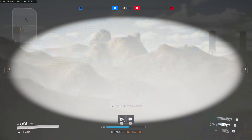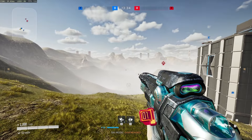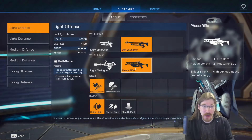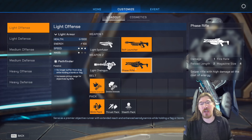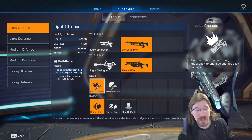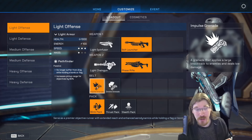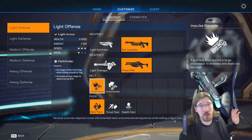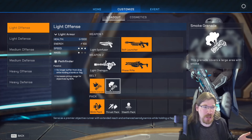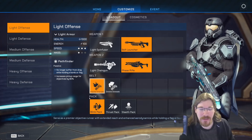The phase rifle is a long-distance sniper with a very fast projectile, but hitting people going fast is quite difficult. It does a lot of damage depending on how much energy is spent, as it drains the energy from your jetpack when firing. For belt items, the impulse grenade is a knockback grenade — it doesn't really do much damage but it'll knock back enemies and also give you a little impulse yourself.